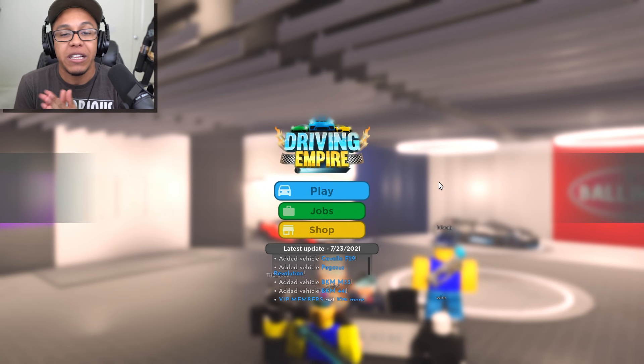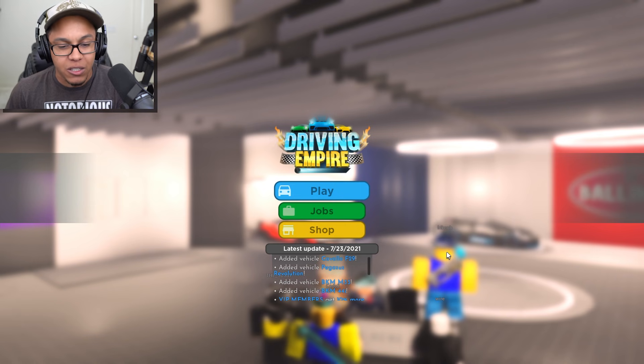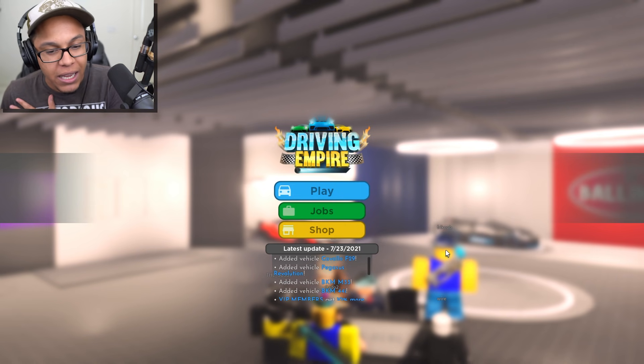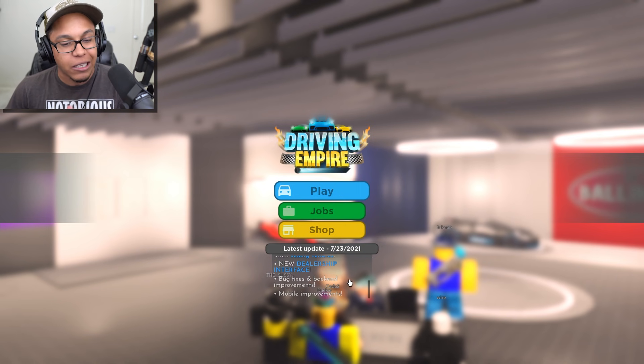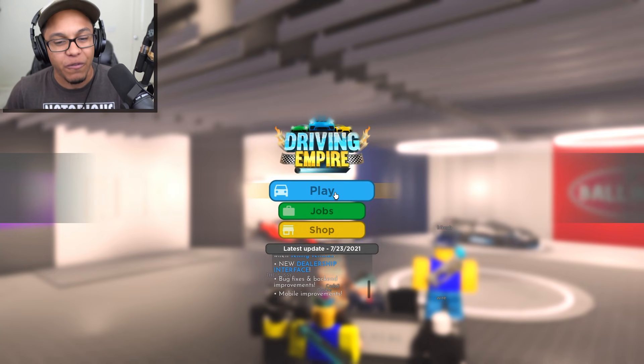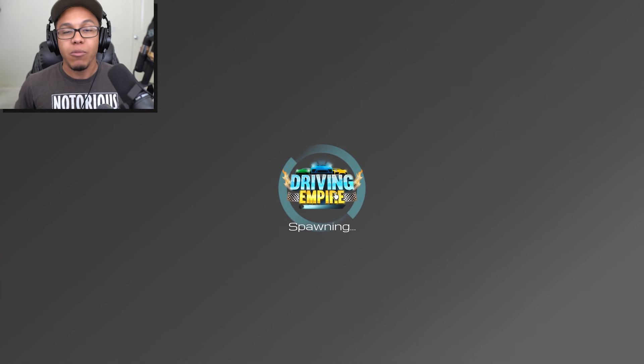In today's episode, man, we are covering the latest update. As you can see, they added the Cavallo F-29, the Pegasus Revolution, the BKM-M33, and the BKM-44I. VIP members get 10% more when selling cars, and they added a new dealership interface. Guys, this ain't the summer update, but this is just as good as a summer update.